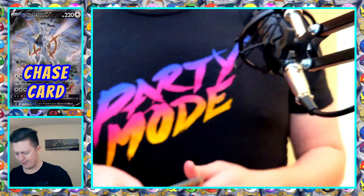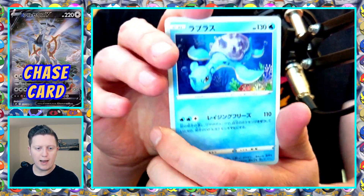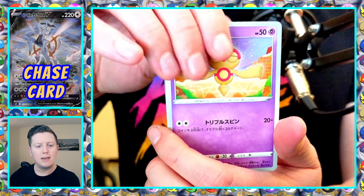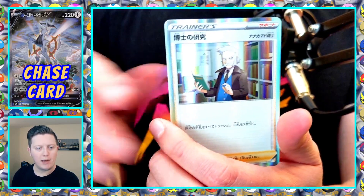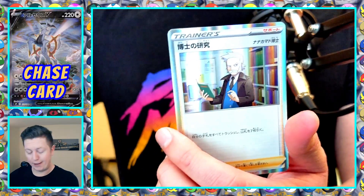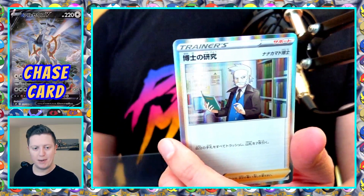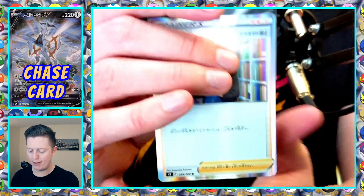Pack number nine, we'll see. We got Lapras — mentioned last stream, love that card because he's usually underwater but you just see him floating on top. Electabuzz, Baltoy, Shroomish, and we got a hollow — this must be Professor's Research. The only new rare is Bibarel. I like getting hollow trainer cards; they don't print a ton so I think they're pretty cool.